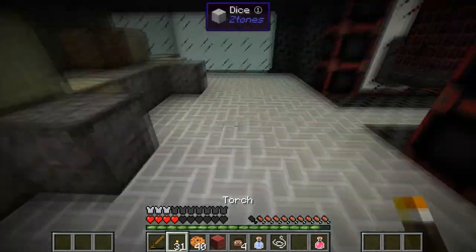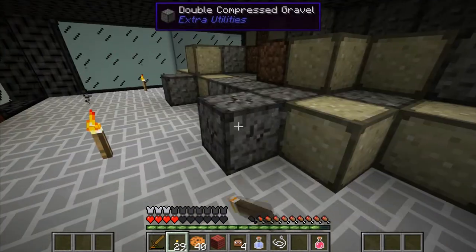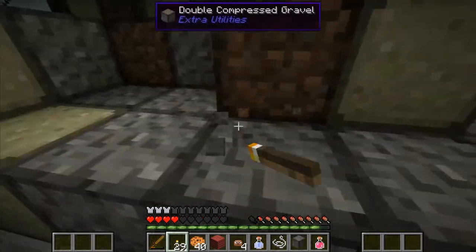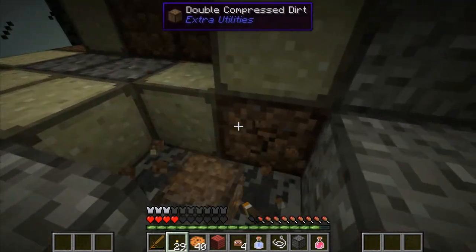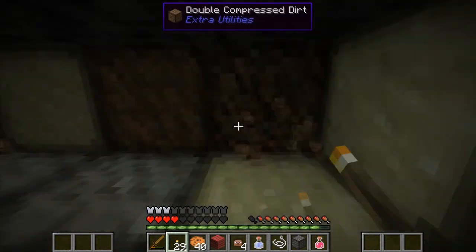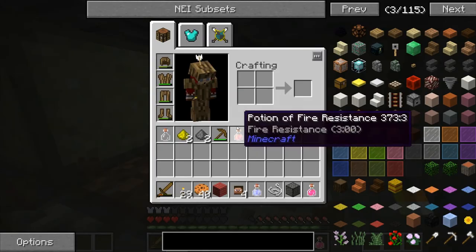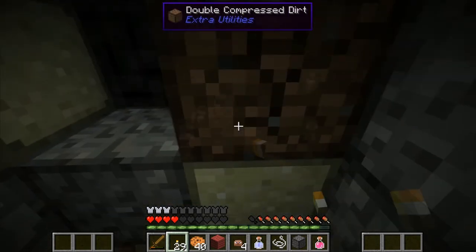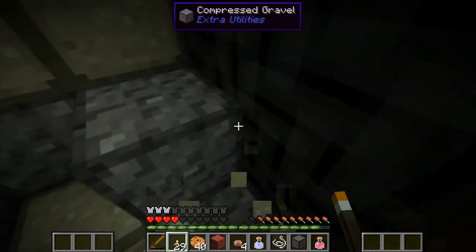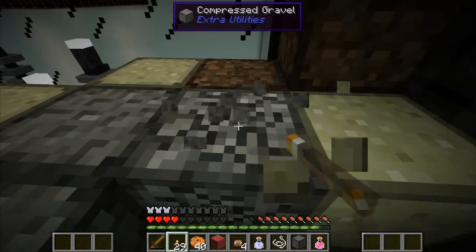So yeah guys, we now have some gravel and some dirt — especially the dirt is really awesome, I really need it. Oh, even some coal. Double, double compressed, double compressed — oh, that's a lot of dirt we have here guys. Double compressed, compressed. Cool. I'll be collecting this stuff for a bit.